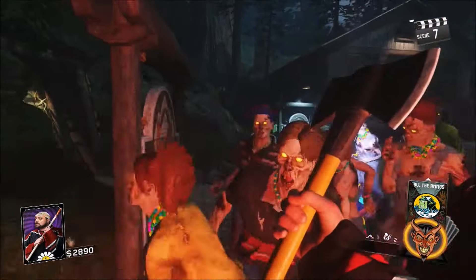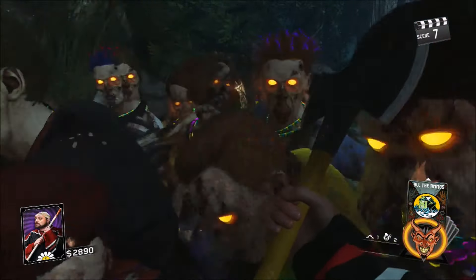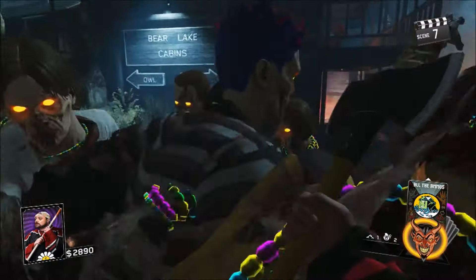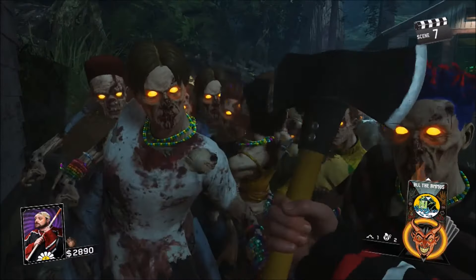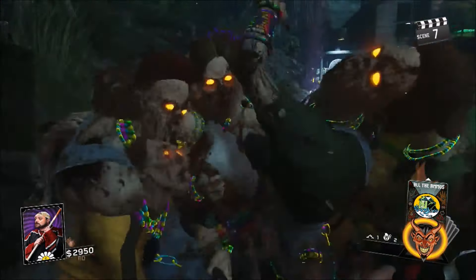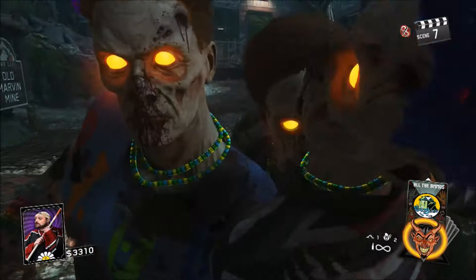I did this glitch on Raven of Redwoods — don't worry, it works on both consoles and on both maps. This is a very easy method for getting god mode. The timing is a little tricky, but it's not as hard as the other god mode glitch on Spaceland with the LMG. It just takes a couple tries to get the timing right. As you can see, I do have god mode and it works on Raven of Redwoods easily.